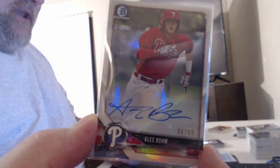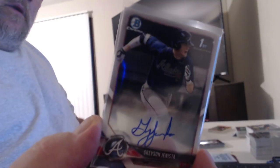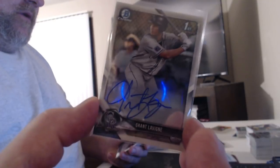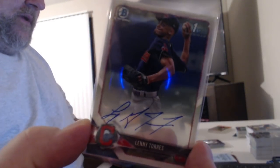Josiah Gray, Josh Bred, Jonathan India class of 2018 refractor autograph, Caden Grenier auto, and we need to get an Alec Baum — that is a short print refractor auto numbered to 99, congrats on that one. Ryan Rolison class of — Grayson Janista, Tristan Casas, Grant Lavigny, Tyler Frank — seemed like we went a while — Griffin Roberts, and that's a black refractor autograph Ethan Hankins — those are the 75. Lenny Torres.